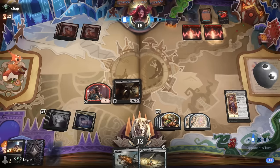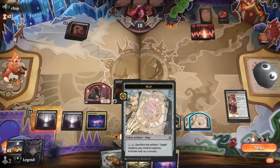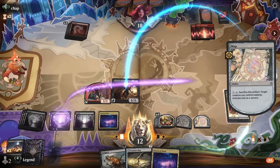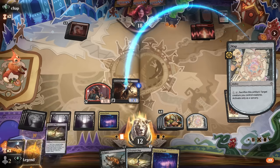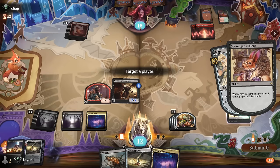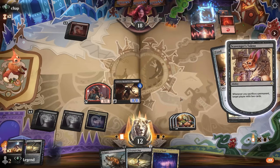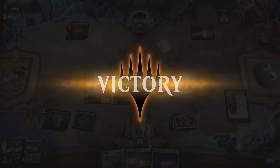Our opponent hard-casts another Leyline they had stuck in hand. What's the fastest way to close this out? Level up the talent and start sacking map tokens to mill the opponent. Even if they somehow had removal for the Excruciator we still would have been able to get there. We pass a turn with no need to attack — and our opponent explodes. Awesome, on to the next one.